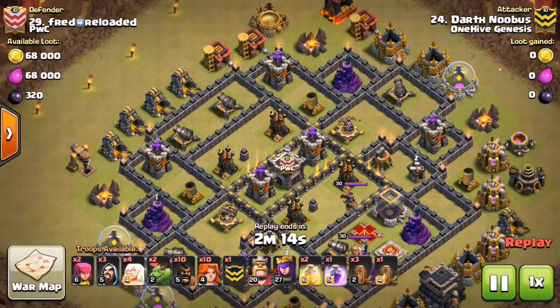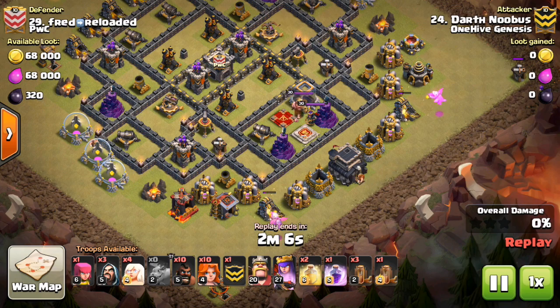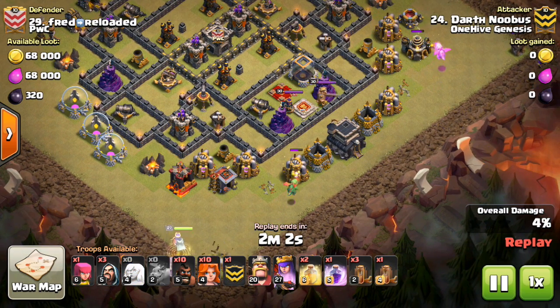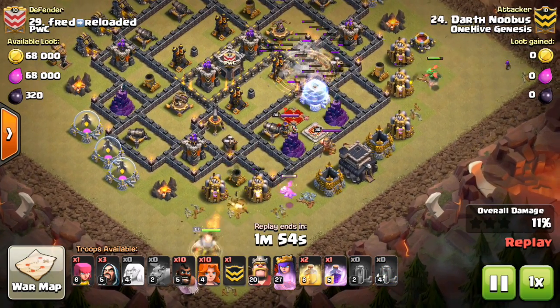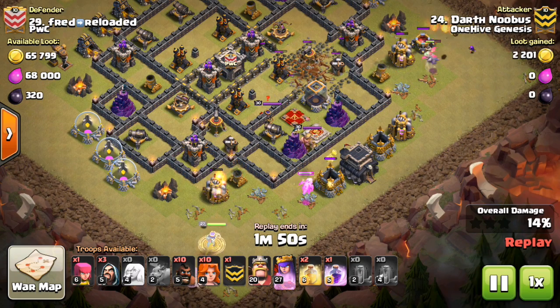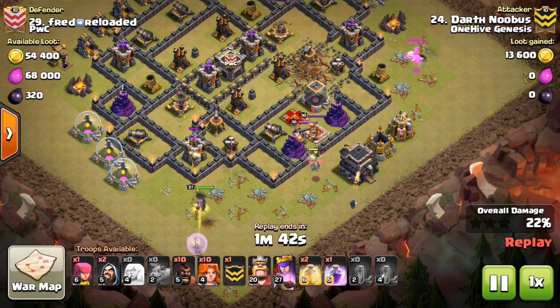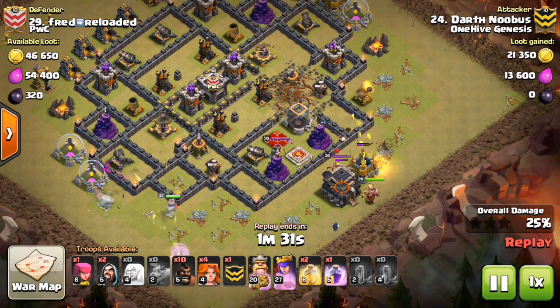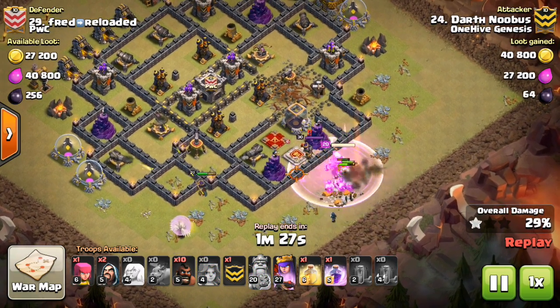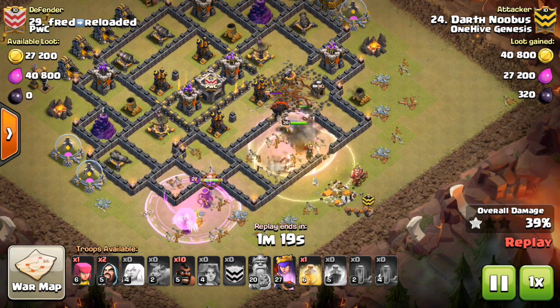So here is Darth Nubis's attack. You can see right here he drops down the Baby Dragons, creates the funnel. This is a more appropriate place to use Baby Dragons because there aren't any air defenses to shoot them down right away, and there are some high HP buildings that would be difficult to take out with wizards or minions. The queen starts at the bottom, and the funnel also helps her stay to the left side — those same funneling troops serve double duty for the queen walk. Here come the Valks sent in — they take out these buildings pretty quickly, then all they have to do is target the wall. They get to the enemy queen pretty quickly, and he drops the first heal spell for them.